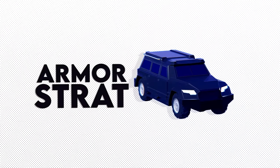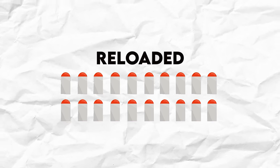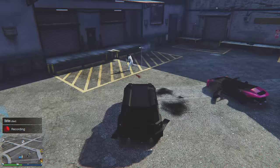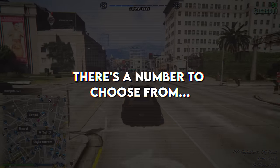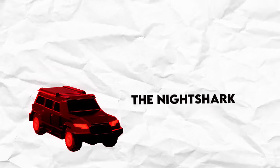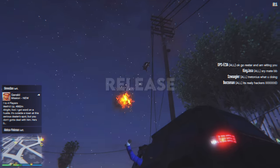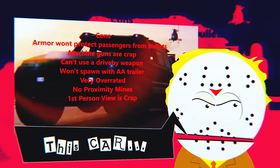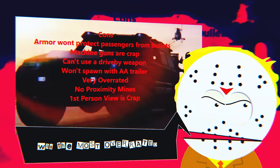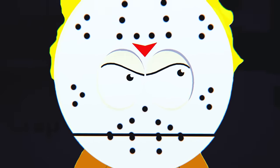The armor strat. The Oppressor Mark 2 has a capacity of 20 missiles before it needs to be reloaded. Most vehicles will be well destroyed before that point, but a few beefy vehicles can tank every single rocket. There are a number to choose from, but the most common and probably the most effective is the Night Shark. The Night Shark released in the same DLC as the Oppressor Mark 1, but upon release, the Night Shark was regretfully considered big trash.